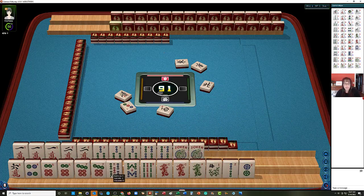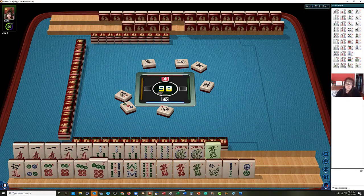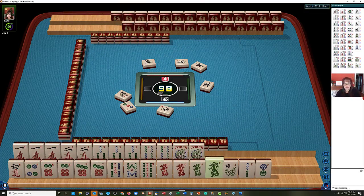So we're just going to gather consecutive tiles around six, seven. North wind. Five, six, seven, eight — six, seven, eight, nine — something like that.